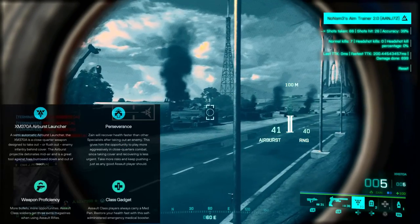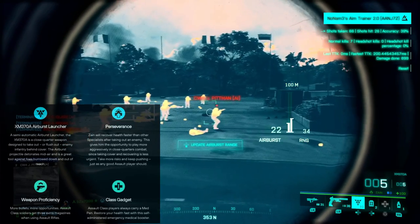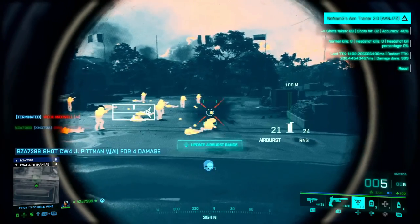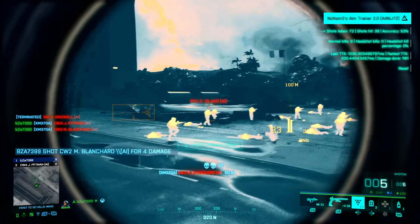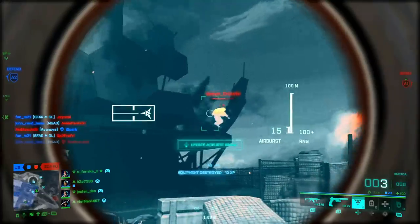Next up we have our most recent addition to the game, Zayn. Zayn's specialist trait is perseverance. If you've played Call of Duty games before, you'll recognise this as quick fix — meaning killing an enemy restores your health. Combined with the medpen, you can outlive other players for a long time depending on your playstyle.